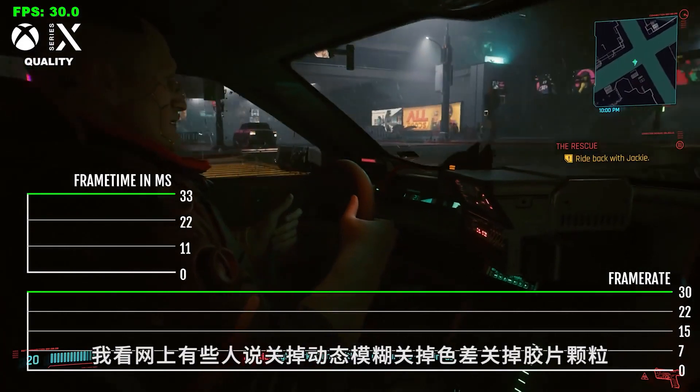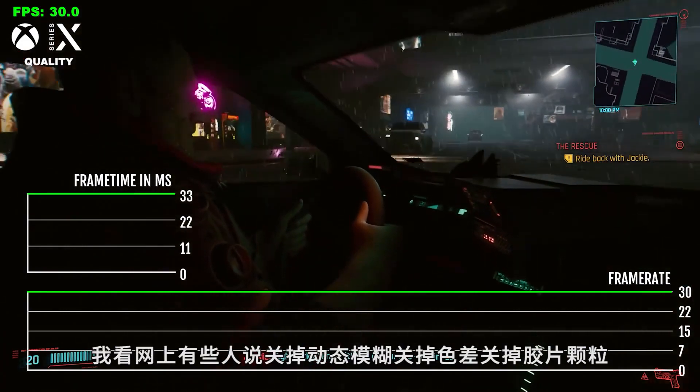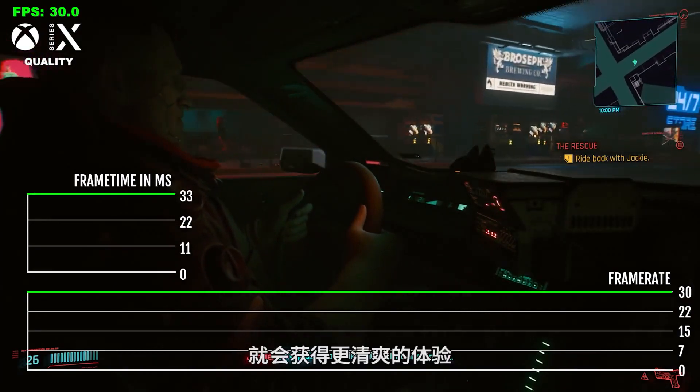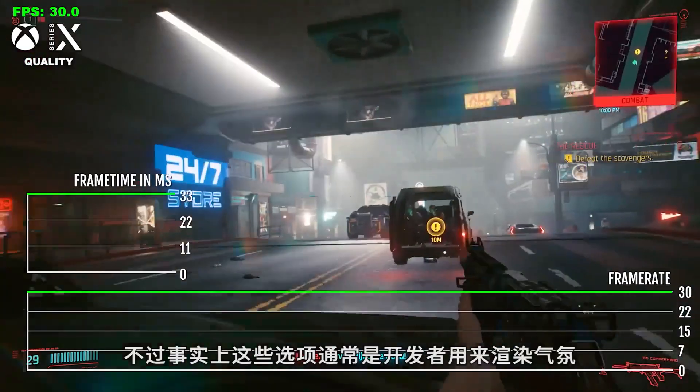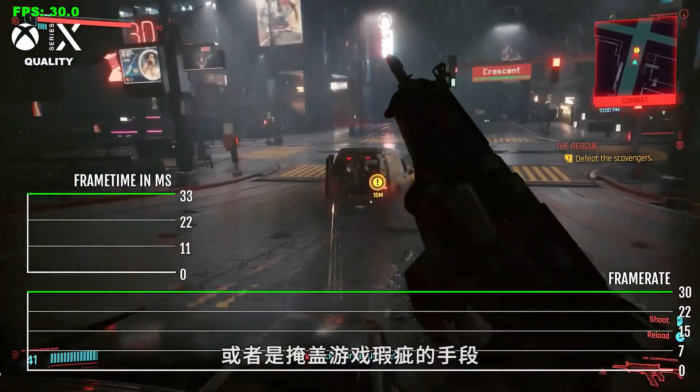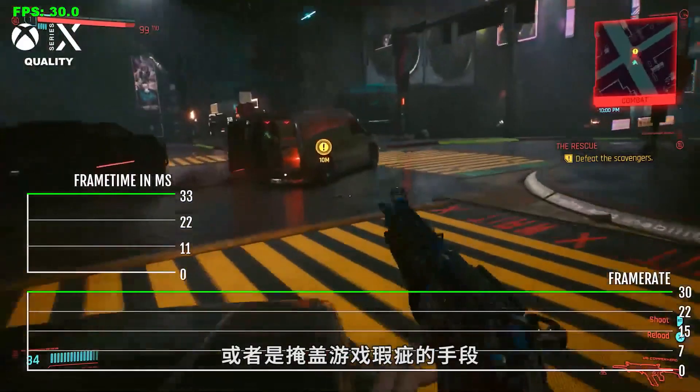I've seen some people online saying start disabling motion blur, chromatic aberration, and film grain. These are effects that developers add to either be fancy or to cover up some of the issues with the game—and disabling them should give you a much cleaner looking experience.